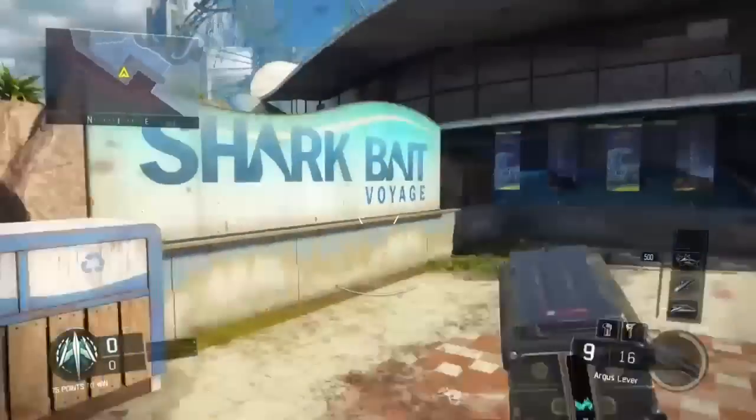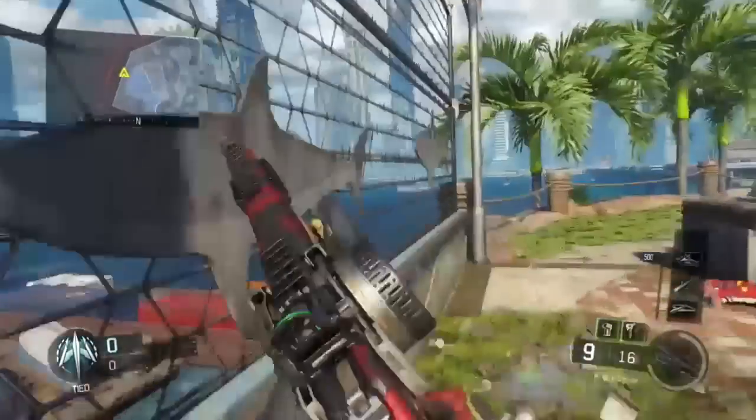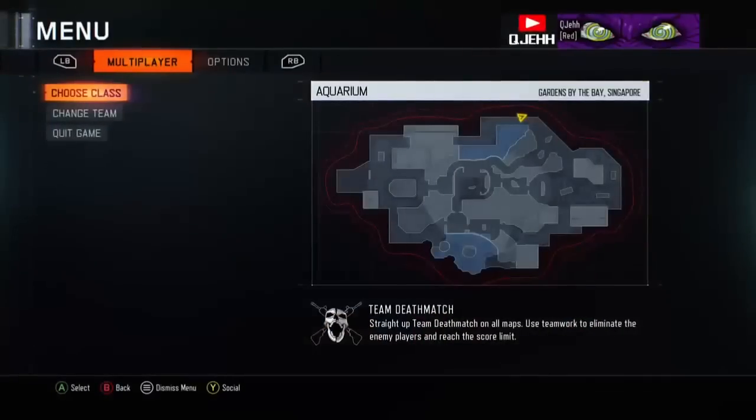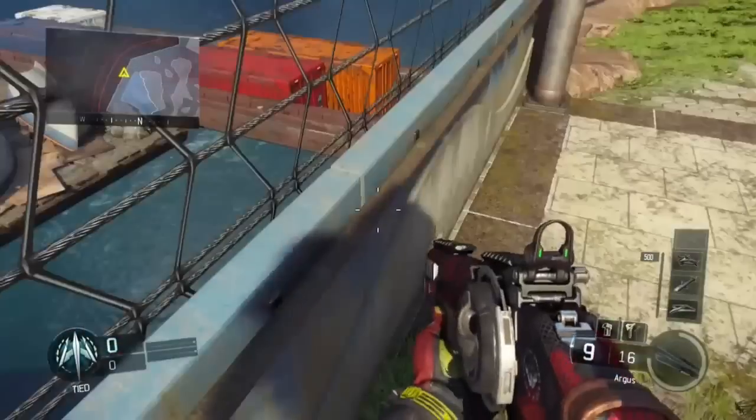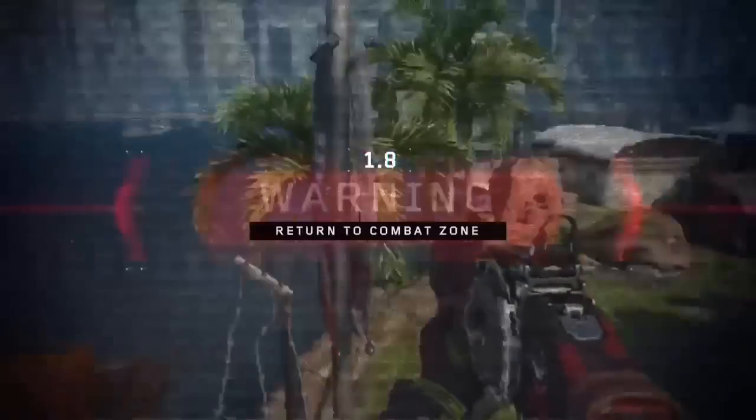Yo what's good everybody, it's QJ here and I'm showing you a glitch that's on Aquarium. You're gonna need to be right here on the map — you can be standing right where I'm standing right now or right there — but you just have to get onto the fence. This warning thing will come up.